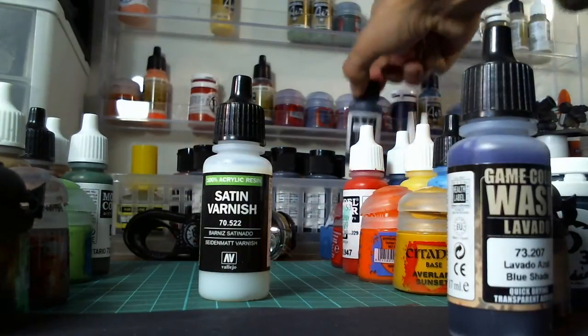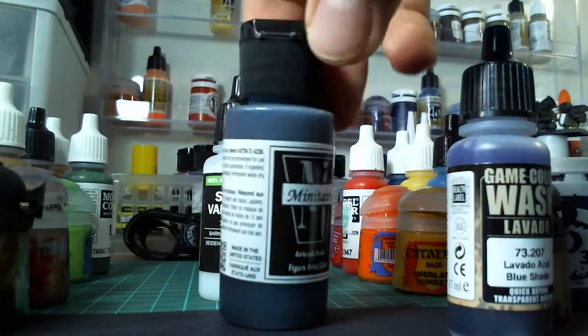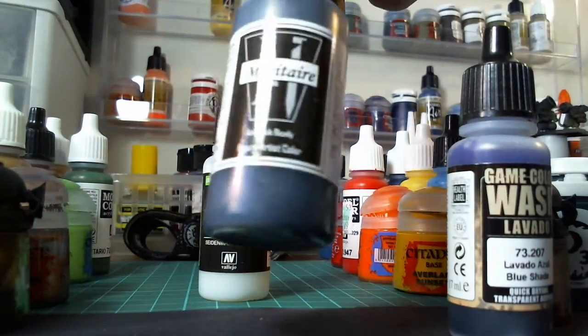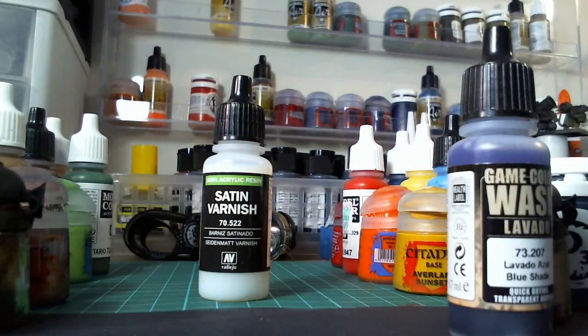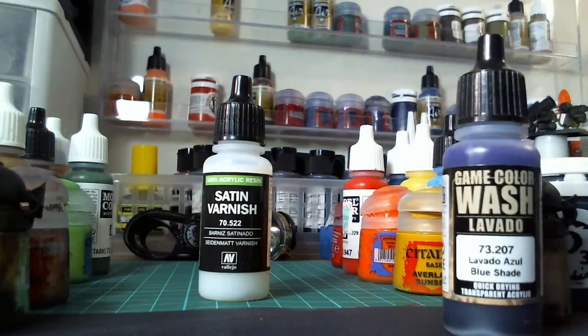I haven't tried these yet, but I'm going to today — Minotaur's line of airbrush-ready paint, because I do use an airbrush. The color is very thinned down, like a wash, but it comes in much bigger amounts. And there you have it — those are all the paints you kind of need here, covering the different types: your varnishes, your shades or washes, and then your basic paint.